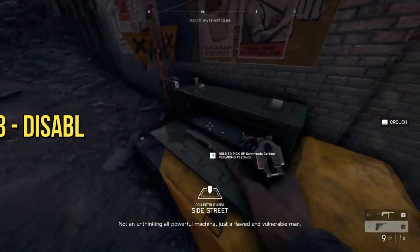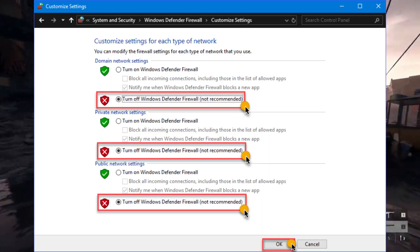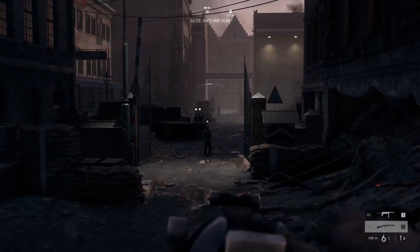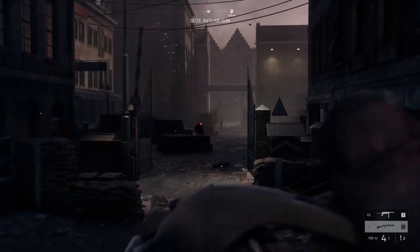Disabling firewall and security software. Sometimes your security measures can be a little too protective. Temporarily disable your firewall and security software, then relaunch the client to check for updates. Just remember to re-enable them afterward for a secure gaming environment.